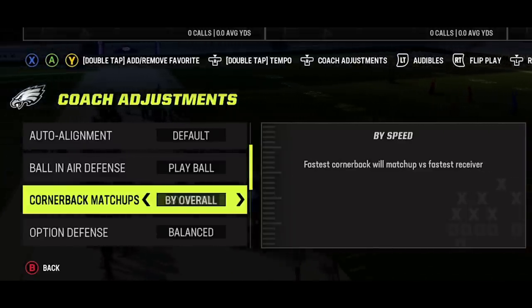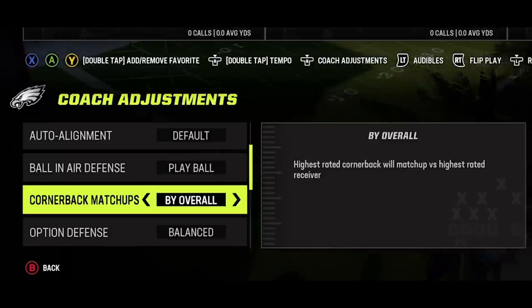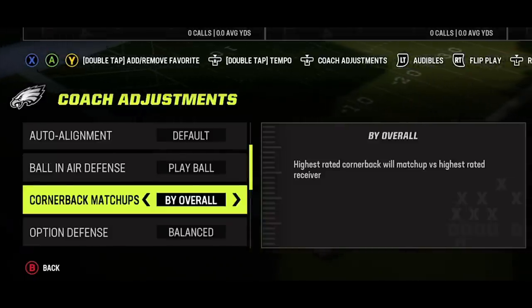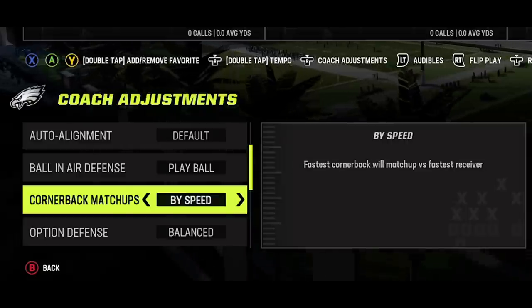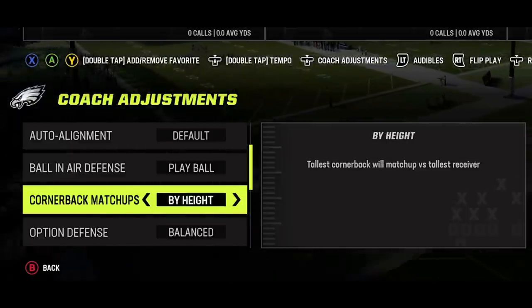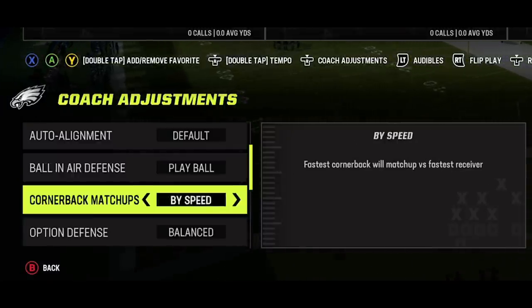Next up, cornerback matchups haven't changed. If you have a star receiver and a star cornerback, match them up by overall or depth chart. However, if your opponent has an unusually fast or tall receiver like Tyreek Hill or Mike Williams, consider switching the matchup to speed or height — especially for speed, since fast receivers can simply run past slower corners for easy one-play touchdowns.